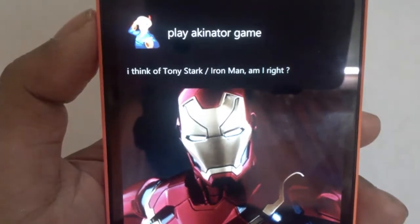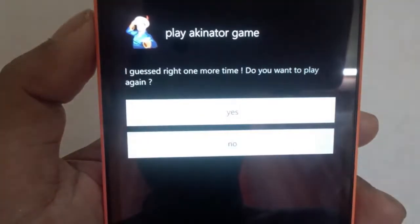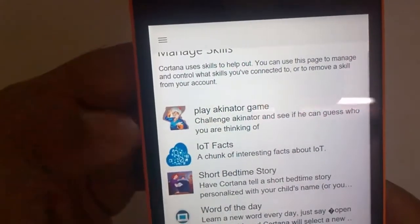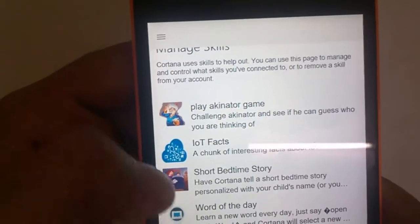Let's move to the next skill. You can have a short bedtime story, word of the day, applause, haunted house, and a lot of other things. Let me show you another one — open Daily Words.